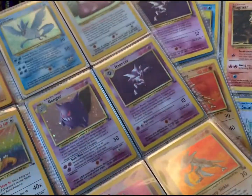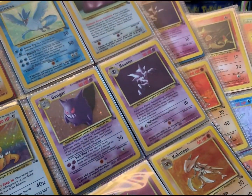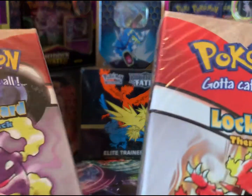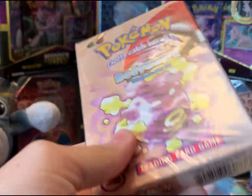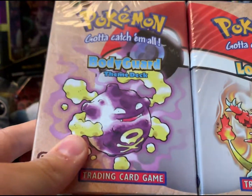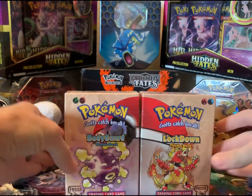I thought I would be showing you Jungle, but I'm still working on Jungle just a little bit. It won't be much longer — I just need to get the theme decks for it. We got our lock down, our Magmar, and our bodyguard here, and these are both in really good condition. One of these I got from my first TCA Gaming mystery box, and I bought this one on eBay.